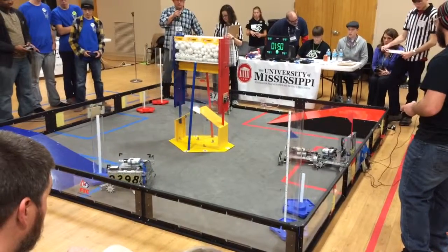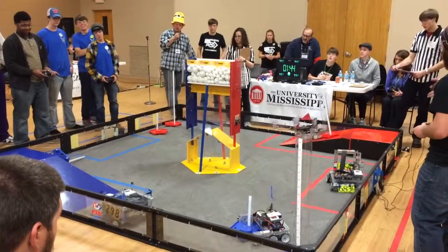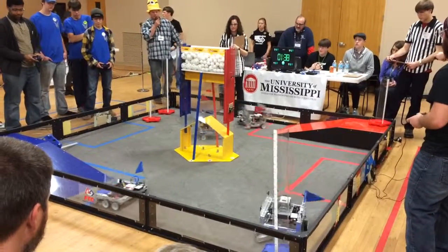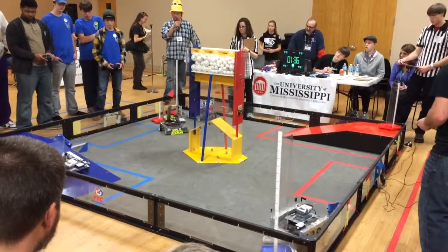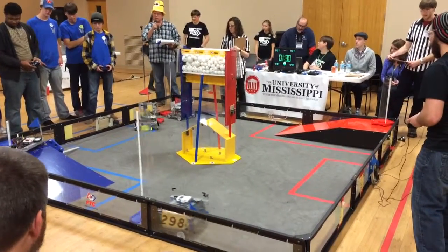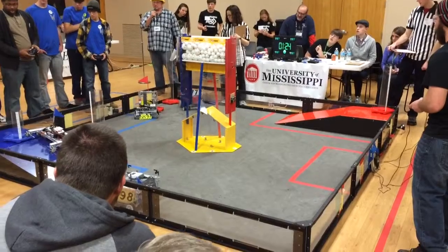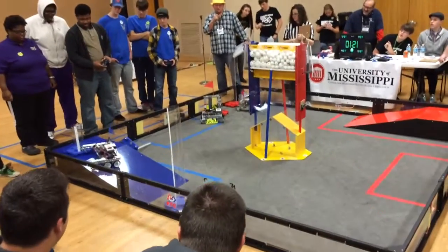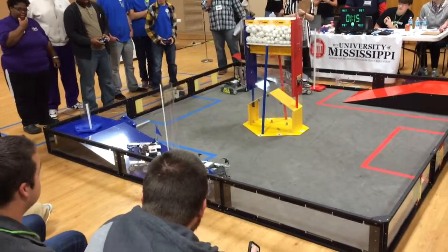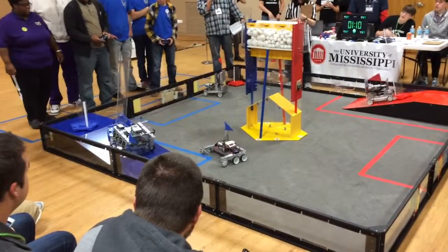8-772 is grabbing the middle tube, and 92-98 also has a middle tube — and then falls off the ramp. 8-772 puts the middle tube up onto the ramp. 74-43 gets their smallest tube up onto the rim. They're trying to get it up on their smallest tube. 98-98 is waiting to pick the largest tube up onto the rim. They've got it unhooked. 87-72 is pushing out the largest tube up onto the rim.